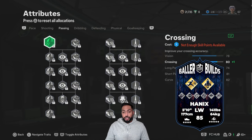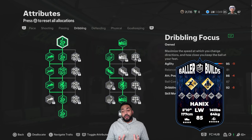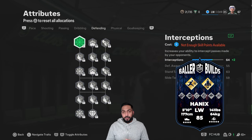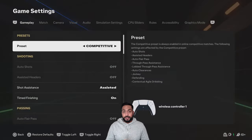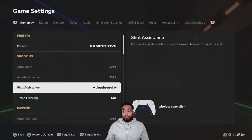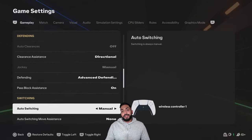Working towards level 100, he said he's going to put his dribbling as high as possible, max out his pace, put five-star weak foot on, max out his finishing and shot power. Anything left over will go towards stamina, because as mentioned earlier, stamina runs out a lot quicker this year.